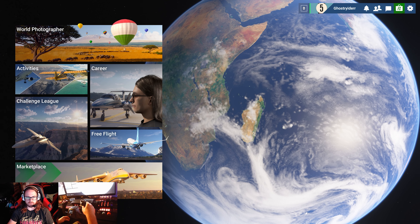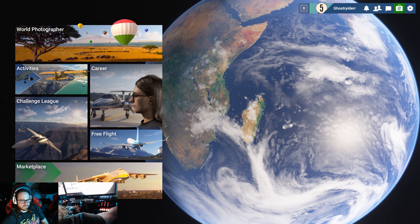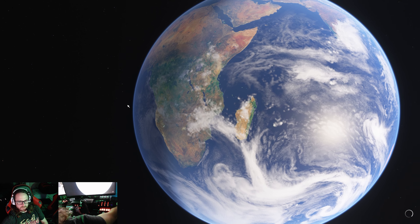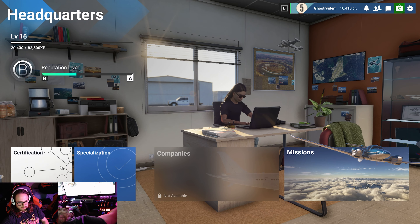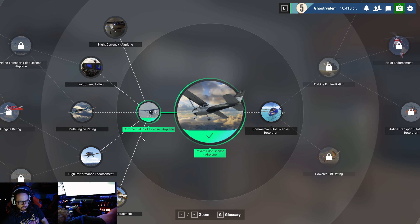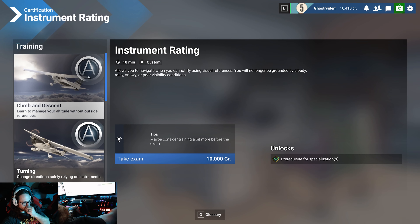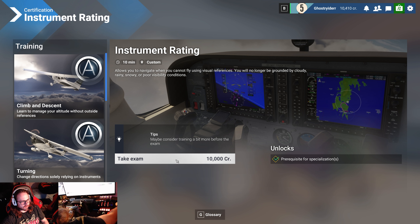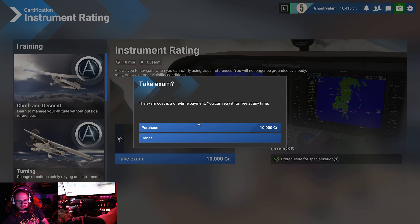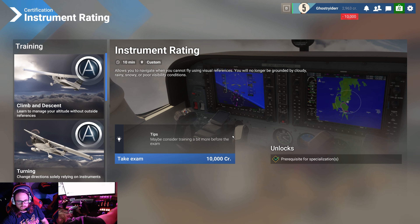Welcome back to Microsoft Flight Simulator 2024. I hope you enjoyed the last video as much as I did making it — that was a fun flight. Today we're going to hop into career mode. It looks like I am ready for my instrument rating. I went through some of the training, so we're going to give this a go today. It costs 10,000 credits and we can try it as many times as we want.